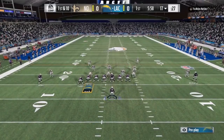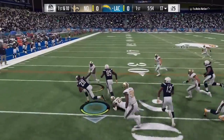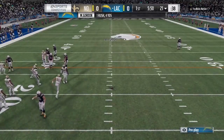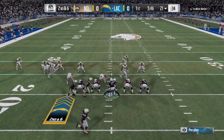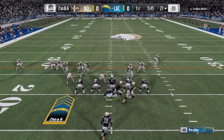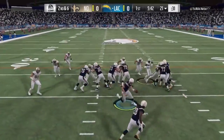On the stretch, I like to slide protect to the opposite side that I'm running the ball. If I'm running to the right, I slide left; running to the left, slide right. Another thing I like to do is flip the play while running no huddle — the defense does not have enough time to recover and we're able to waltz in untouched for the touchdown.